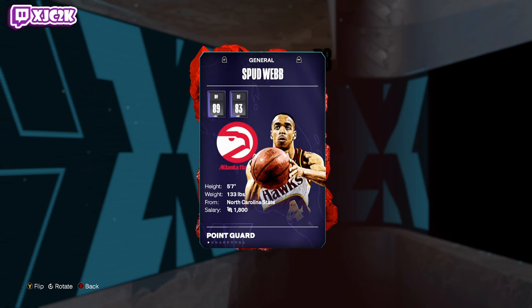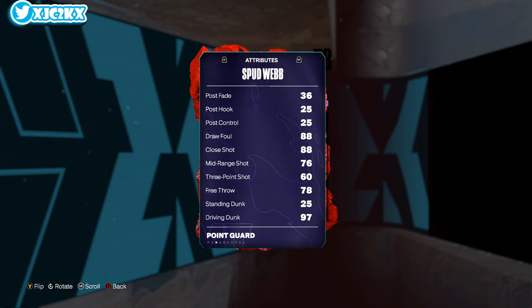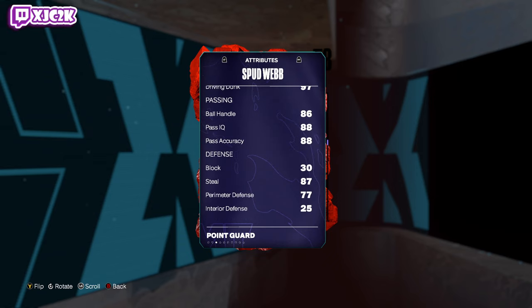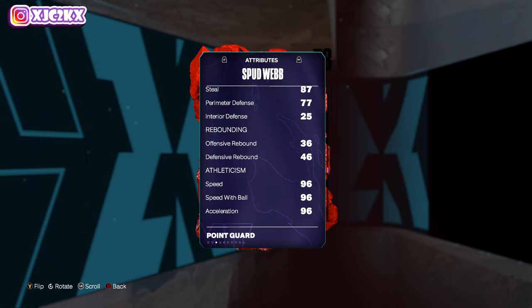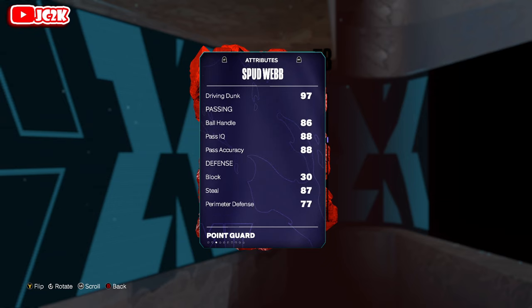Let's take a look at Spud Webb. You're looking at a 5'7" point guard. 89 offense, 83 defense. Looking at the stats - 86 driving layup, 88 close shot, 76 mid-range, and a 63 three-ball. He's super small and can't shoot, but he's a 97 driving dunk, 86 ball handle which is high enough to time burst, 87 steal, 96 speed with speedball in acceleration, and 87 lateral quickness. Defensively, he has high steal and high lateral quickness, but he's really not going to do much defensively because of how small he is.